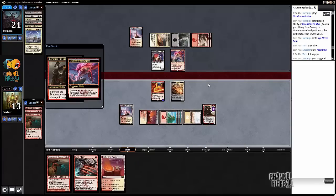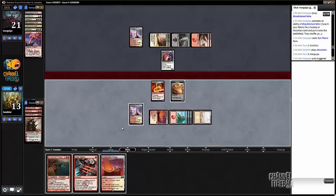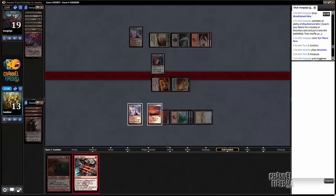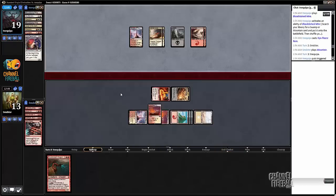We probably end up getting our Sarkhan killed here, but we get the Thunderbreak and then we go ahead and attack. See if he wants to block — he does. There's no point in Wild Slashing before damage; we can just let damage happen and then Wild Slash it. That way we don't get blown out by like his own Wild Slash on our guy. And now I'd say we're sitting relatively pretty.